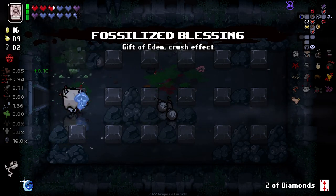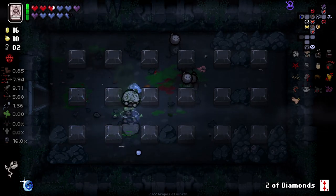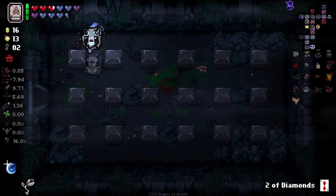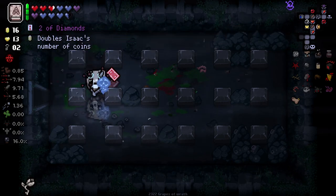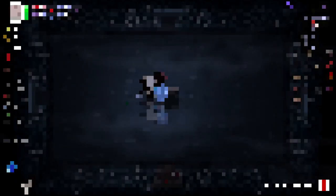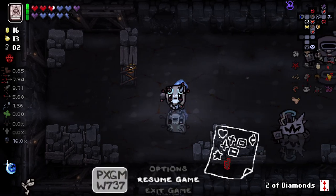Am I not able to hurt myself right now? I have to check this. Oh, that was a Bomb Rock, that doesn't count. Okay, no, I am. We also got another Trinket here that I didn't recognize. Random Rock Trinket at the start of your next run when crushed. Decent enough. Okay, let's keep her going. What was I doing in here again? Yeah, I want to crush this. That'll give us some stuff.